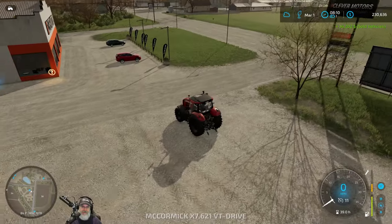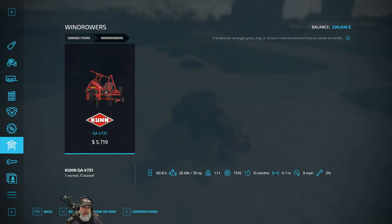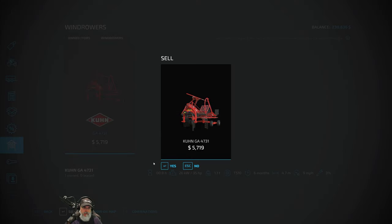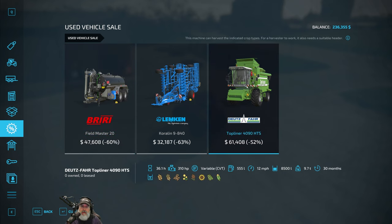Let's go grab the windrower next. We'll sell this. Let's look at sales — what do we got for sale? Ooh, there's a combine for sale. That's tempting. I mean, we don't have anything right now that we need a combine for, and I was planning on just leasing one when we did need one. Hmm, yeah, I don't know. I'm going to think about that.